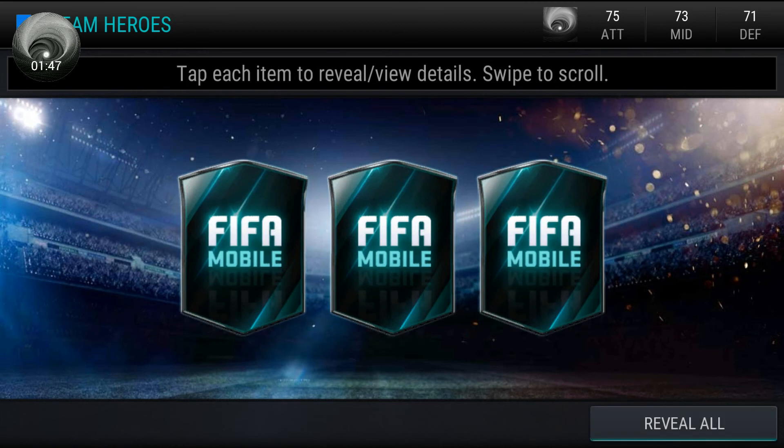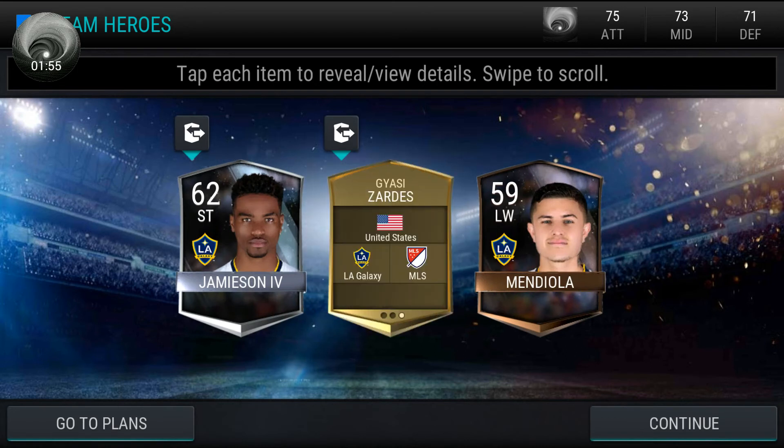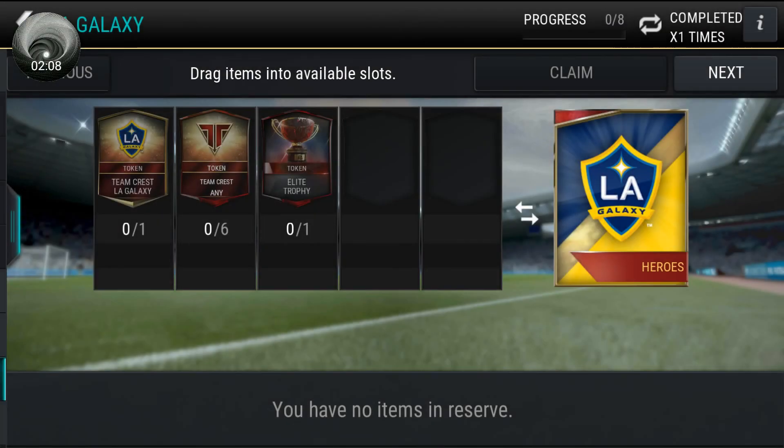Three LA Galaxy players — reveal all. No! Oh man. I did get right field Giossi Zardis, but I can't even put them on my team. Oh man, that was pretty bad. I just wasted 31,000 coins.